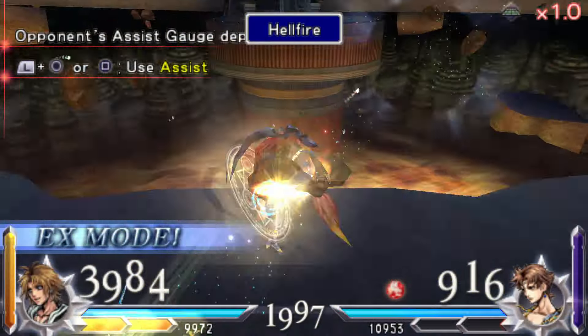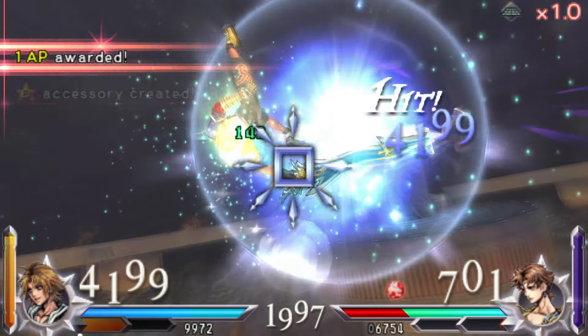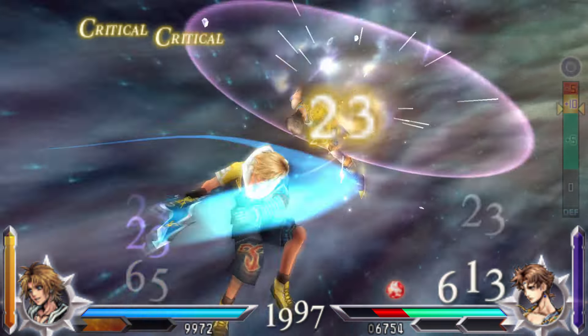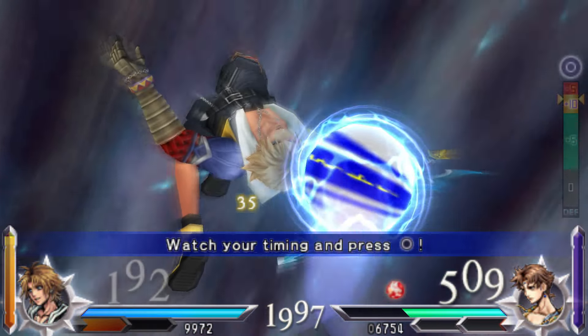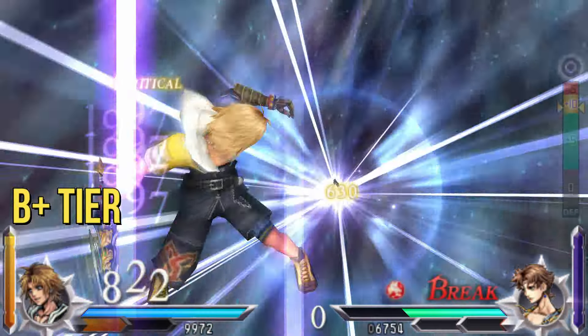While Tidus is very predictable and can easily be countered against a master who is hard to predict and read, he is a challenge. Top Step is the fastest attack in the game, and combined with Aerith Assist into chase, this lets him safely land his HP attacks. High B tier.